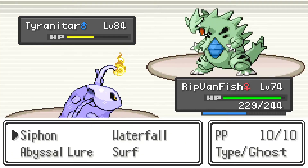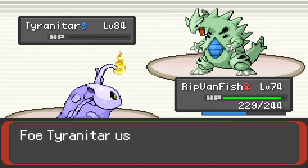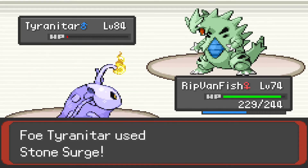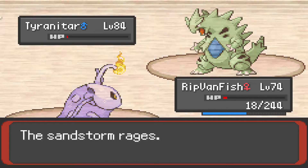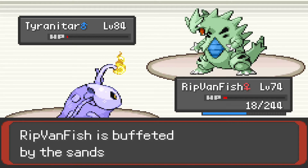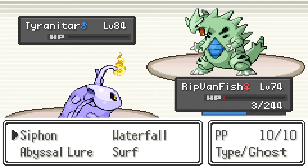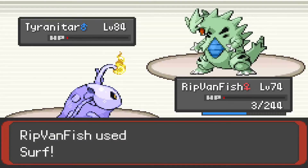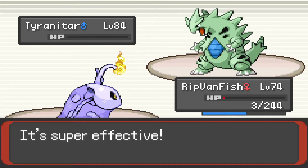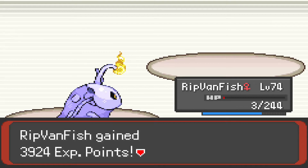I do know what this guy's Pokemon are. I think this Head Swarm's gonna finish us off — unless it doesn't. Siphon's not gonna give us enough health to survive, so we're just gonna finish Tyranitar off. Losing two Pokemon for the price of one is kind of rough, but it's okay — these things are worth big XP.